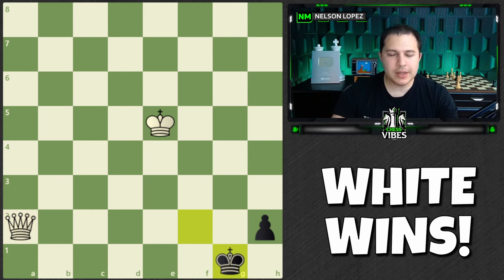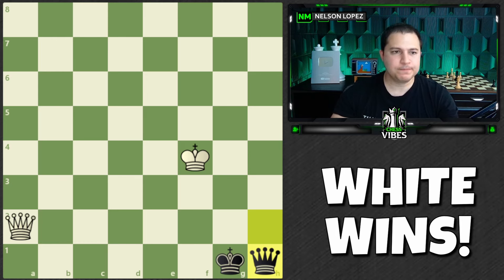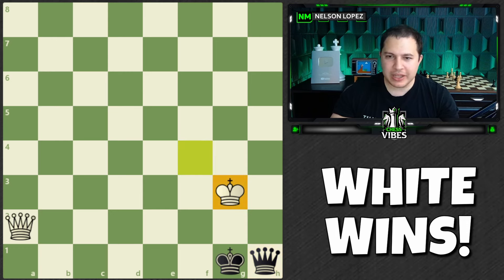What does white play to win the game? The move is king to f4. You essentially say, I don't care if you get a queen — I'm going to bring my king closer. H1 queen, and now it's white to play and win. What move should you play as white? It's the move king to g3, and it's incredible that you can get your king so close to black's queen.